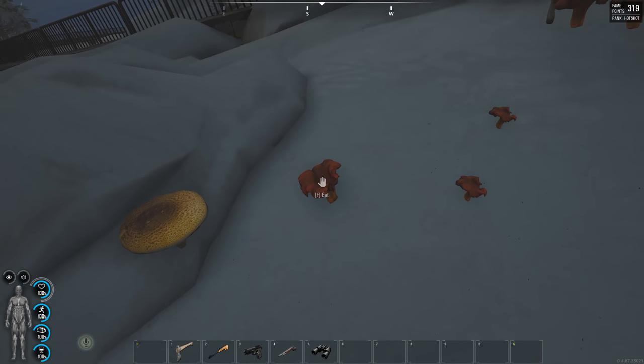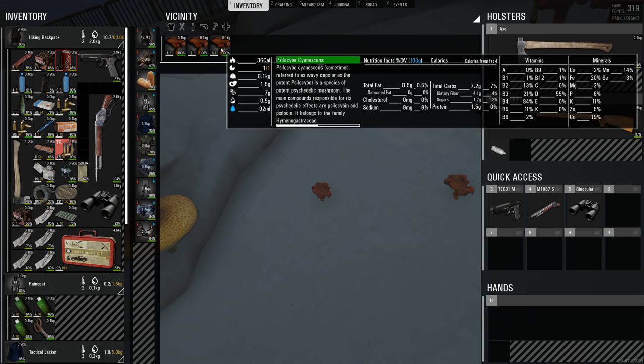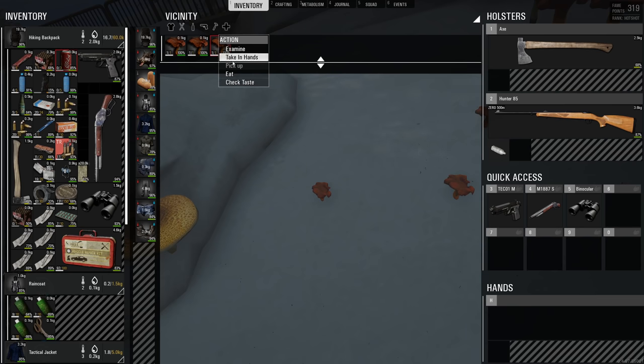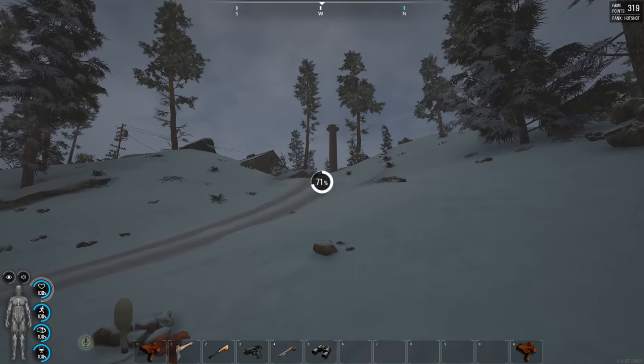I think these might be the mushrooms I was just talking about. Let's pick one up and see. Yeah, this is the one. If you hold control on the right-hand side you can see where it says vitamins and minerals — follow the vitamins tab down to where it says D 55. Let's eat one of those just to top off. We've got some buildings up here as well, which is where we're trying to get to.